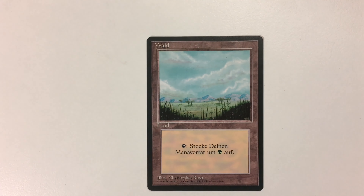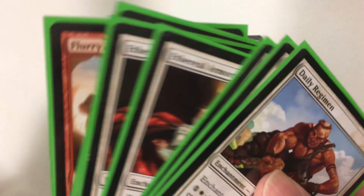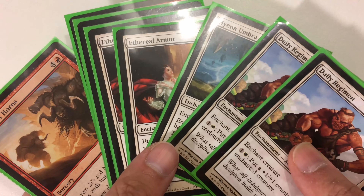Now we're getting down to some of the cool stuff — let's go to the misprints. I got this classic German Plains with the forest symbol on it. Popular misprint. This guy also sent a bunch of random cards.